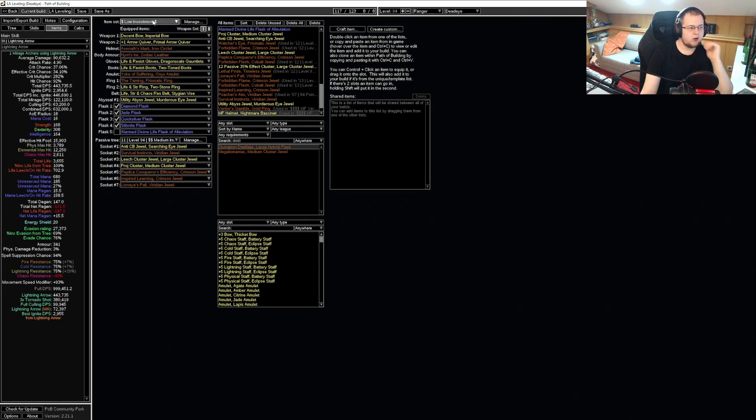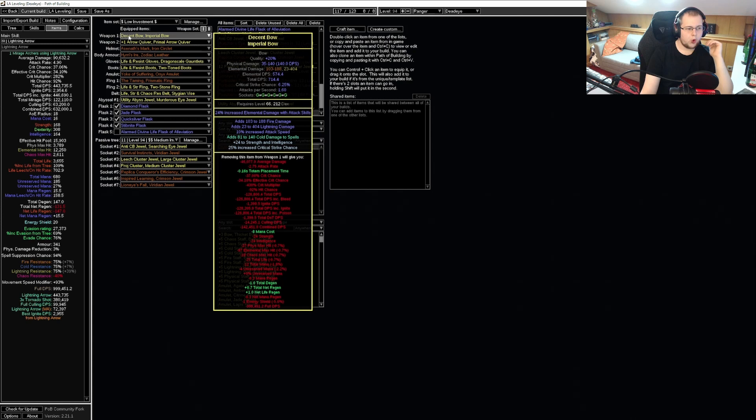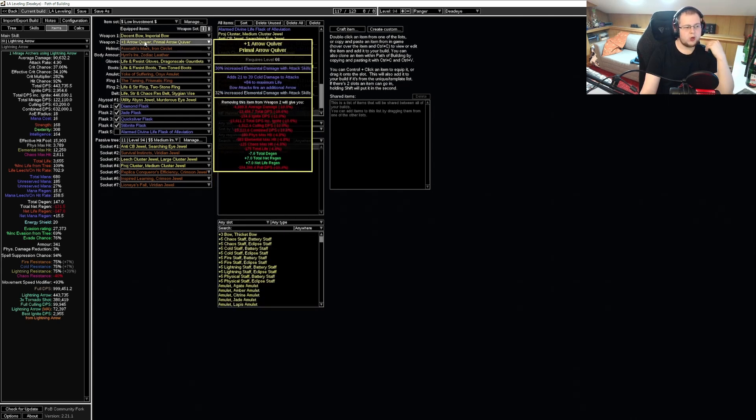Let's take a look at the low investment items. We want any decent bow that has lightning and fire damage — I just saw there's cold damage to spell, I need to change it to lightning damage and fire damage in an attack speed world — and crafting crit chance. We want any quiver that has plus one, a good amount of life, and then either cold, lightning, or fire damage, and an open prefix to craft elemental damage, or an open suffix to craft attack speed.